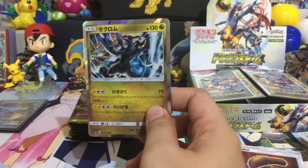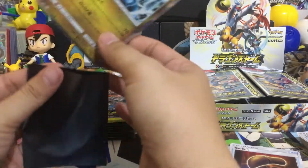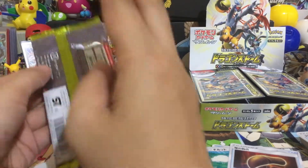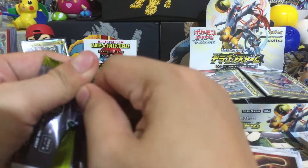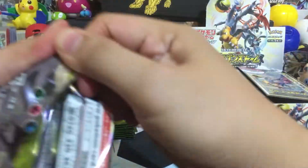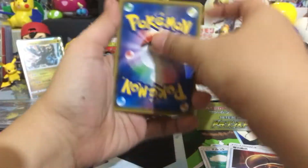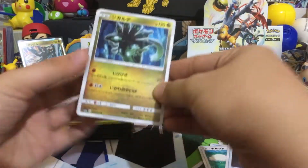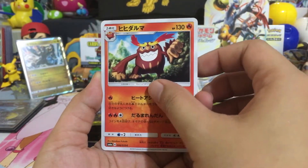That's a sign guys, we can get that Kyurem — that's a sign, hopefully! Cross your fingers. Oh, I keep hitting that camera — again Zygarde, nice nice!